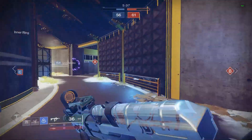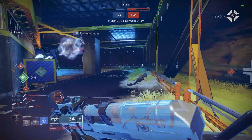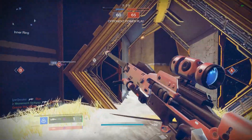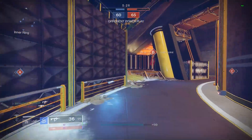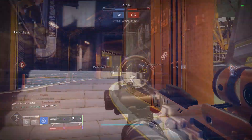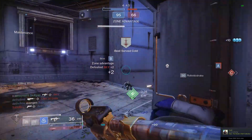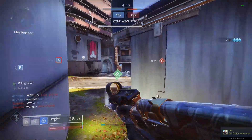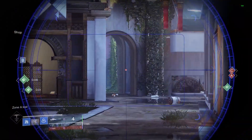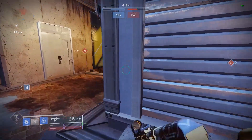Being a lightweight 900 RPM SMG, it has that really fast optimal time to kill of 0.67 seconds, and a base time to kill that's a little on the slower end — the slowest of all SMGs — at 1.13 seconds. So that's a pretty good disparity. You want to hit your headshots with this, and if you do, you're going to be well rewarded. That optimal TTK doesn't mess around, and this weapon can actually achieve it at some better ranges.